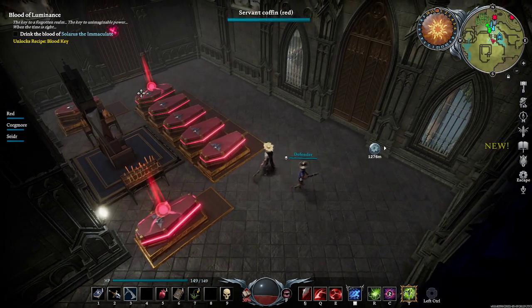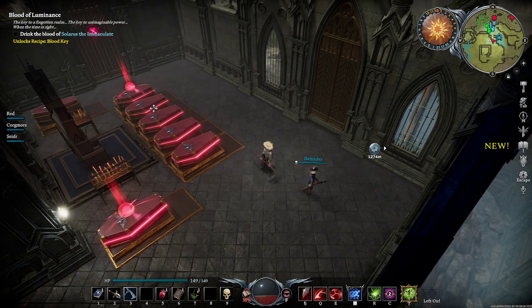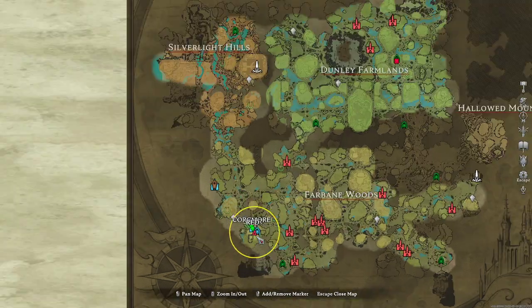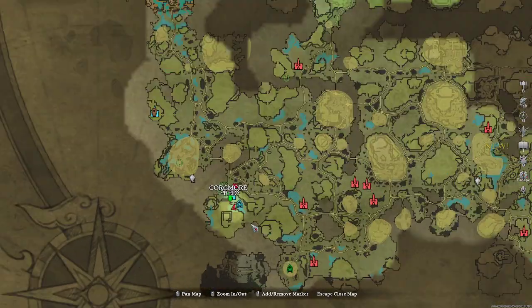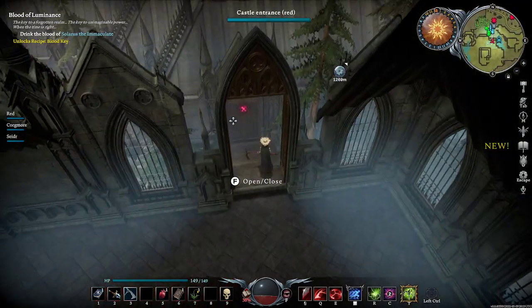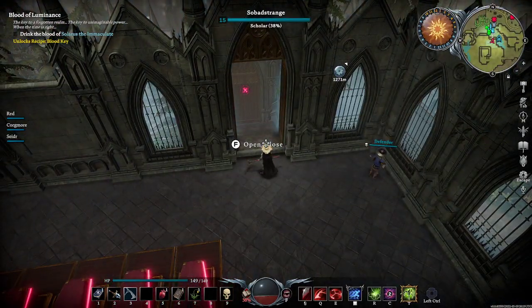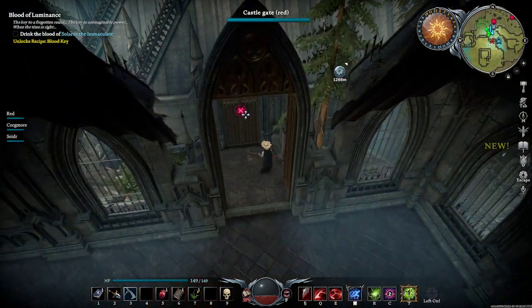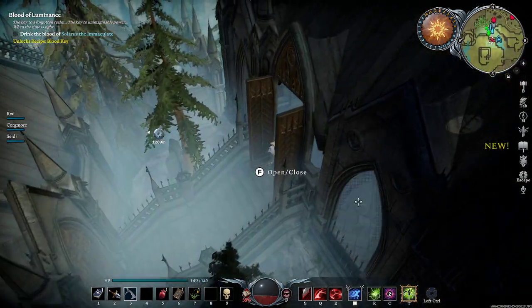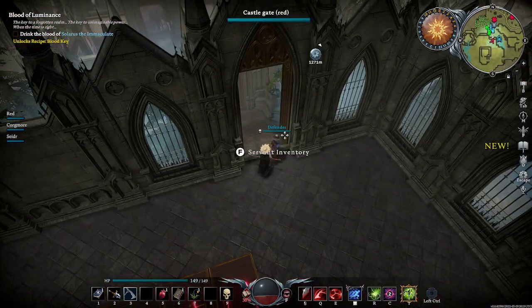Each player can have, on the official servers, up to 9 servants per castle. So in clans of four, you're going to have 36 servants. These servants open and close doors and they wander around your castle, unless you put a servant lock on your doors — which is very important for keeping them out of certain areas and forcing them to defend other areas.